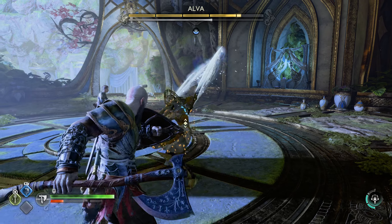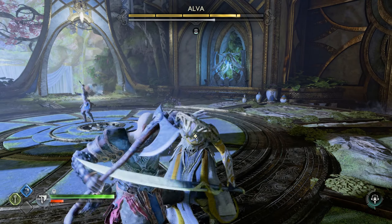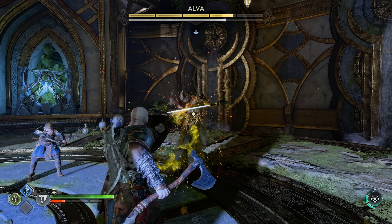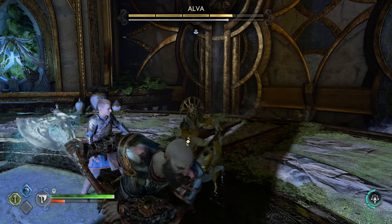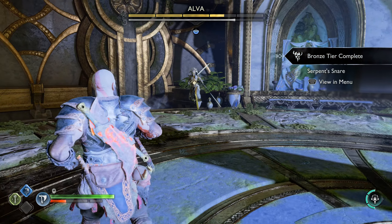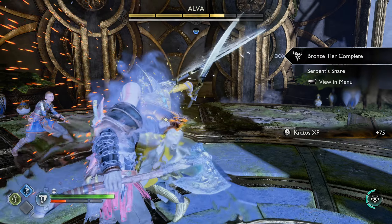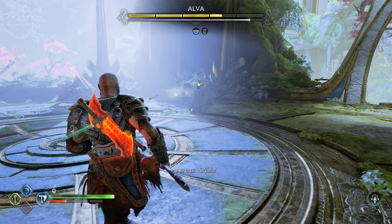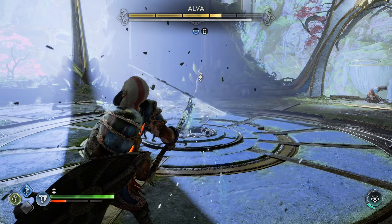You can always add to the stun meter with Trey, as Sindri calls him. When she jumps and the two double circles appear, please go as fast as possible for the shield bash, because it really increases the stun meter bar a lot.